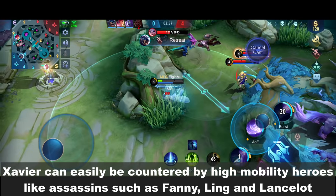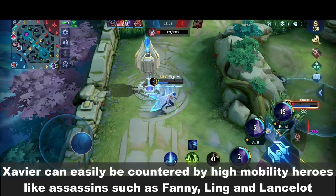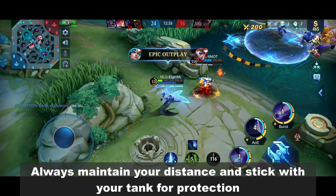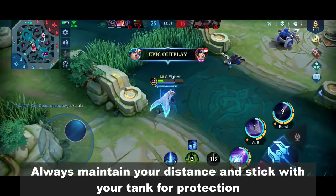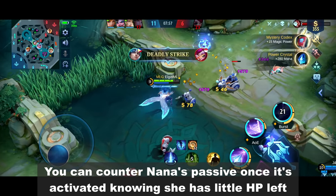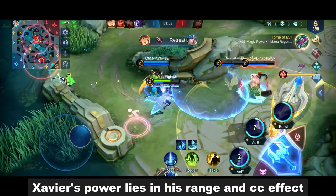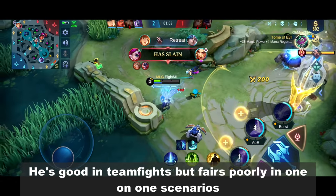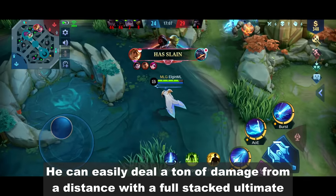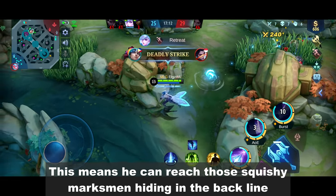Savior can be easily countered by high-mobility heroes like assassins such as Fanny, Ling, and Lancelot. He has no escape skill, making him an easy target. Always maintain your distance and stick with your tank for protection. You can counter Nana's passive once it's activated knowing she has little HP left. Savior's power lies in his range and CC effect. He's good in teamfights but fares poorly in one-on-one scenarios. He can easily deal a ton of damage from a distance with a full-stack ultimate, which means he can reach those squishy marksmen hiding in the backline.